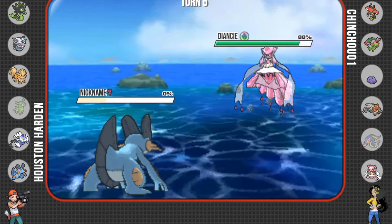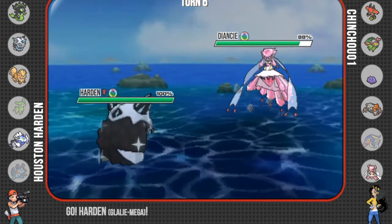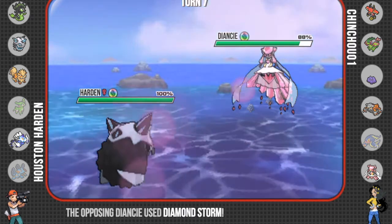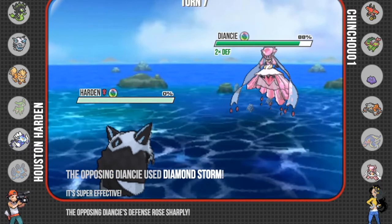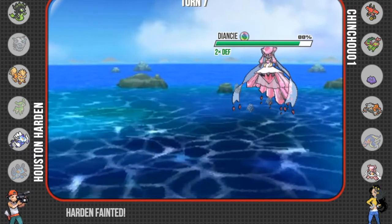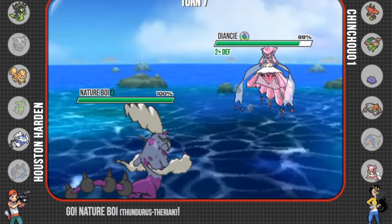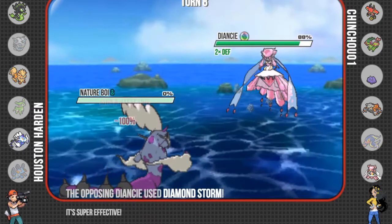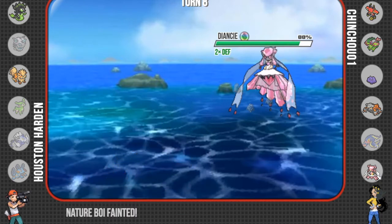At this point I think I was tilting pretty bad because I realized how fast this thing was. I didn't think that I had anything that could do any sort of damage whatsoever. And as you can see, it's pretty much one-shotting everything I put in before I even get the chance to attack. I did have Ice Shard there but the damage wasn't really worth it in my opinion. I was hoping for a Diamond Storm miss and then maybe a nice hit, but no — unfortunately it just keeps raining down these Diamond Storms and taking out all my Pokemon.